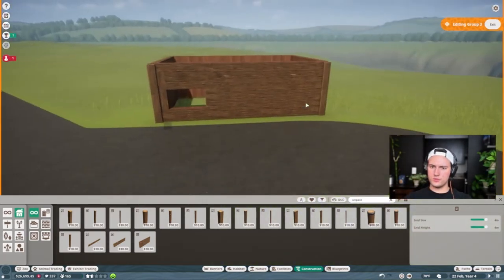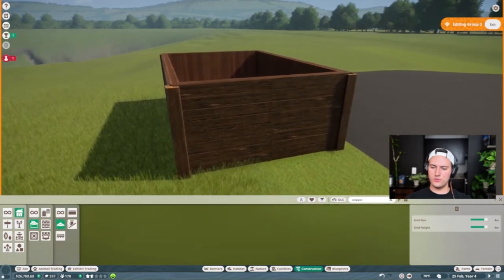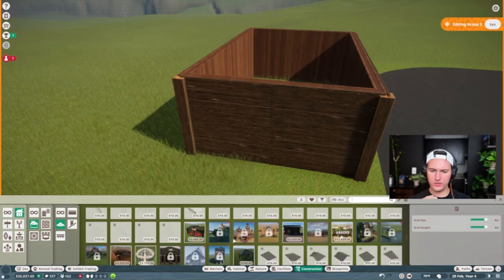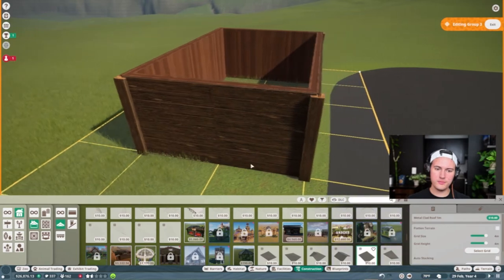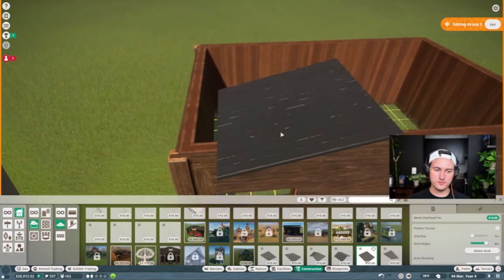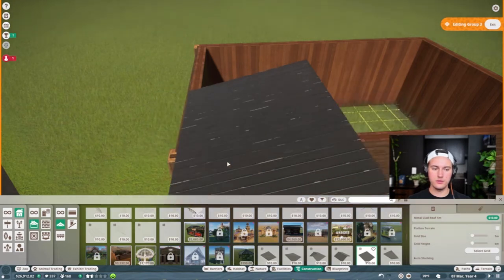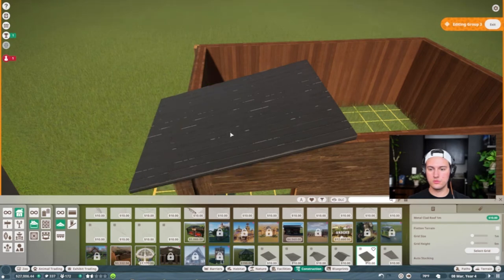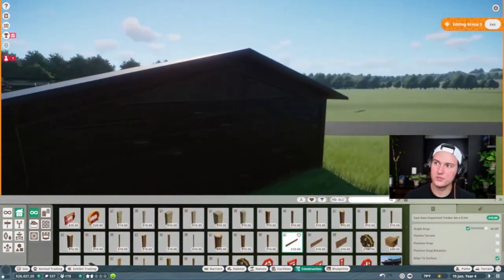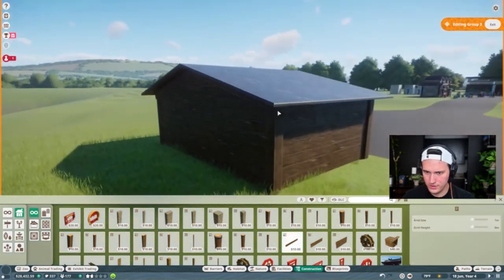Here's what we're gonna do — I'm gonna slide this bad boy over. Good. And then we'll do like a little — I need a roof. But how? What kind of roof can we do? We can do metal clad — is that the one? Does this look correct? It kind of looks correct. Let's do this. Grid size one — let it pop out a bit. Grid height zero. So that's the best we can do. No one's gonna notice the little gaps. Except for me. Looking good.